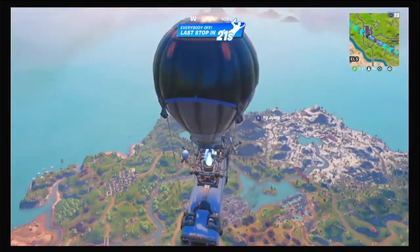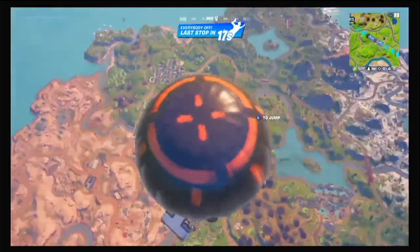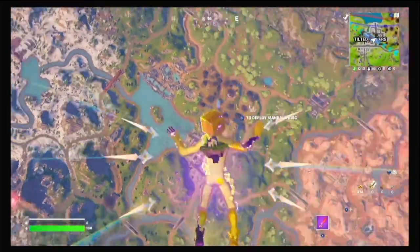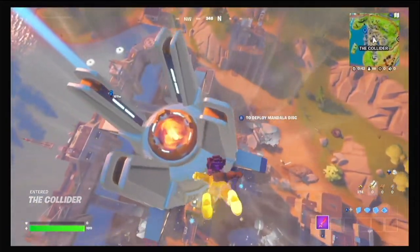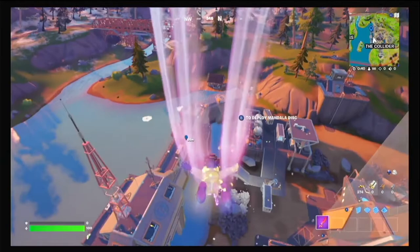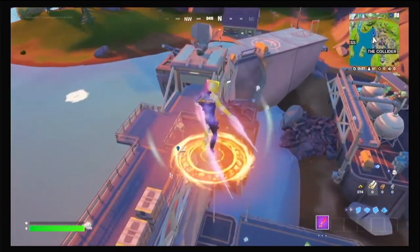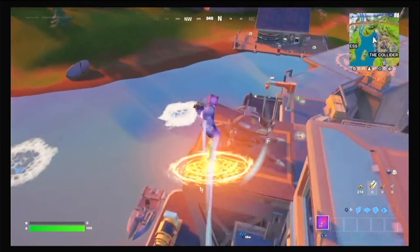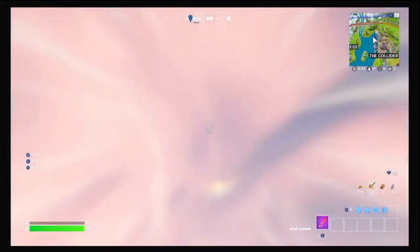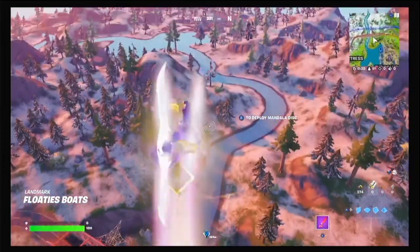So I heard that there is a way to fly infinitely with a siege cannon, and it involves whatever this new POI is. Basically all you need to do is bump into one of those orange things on the collider and it will bounce you out. Deploy a glider and enter a siege cannon before you hit the ground, then you can shoot yourself out of it and you'll fly infinitely.